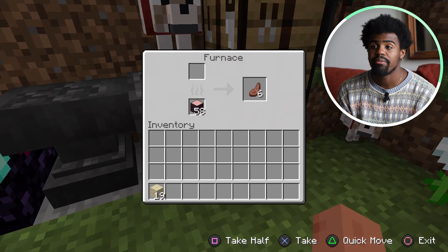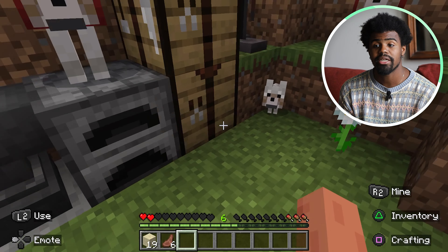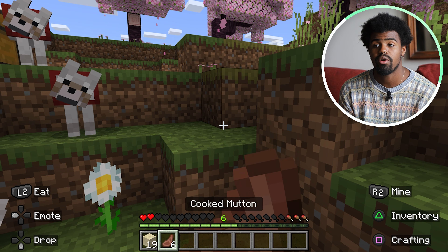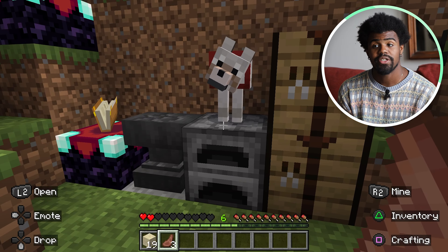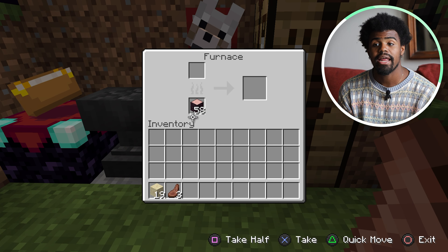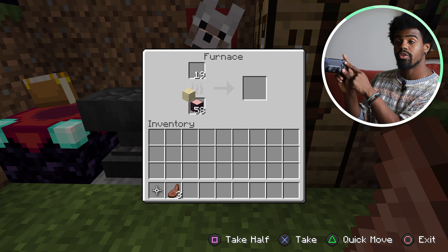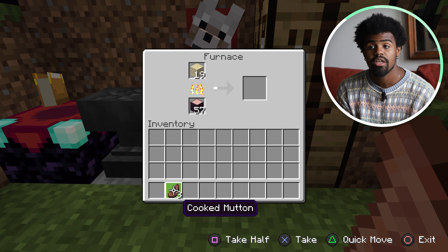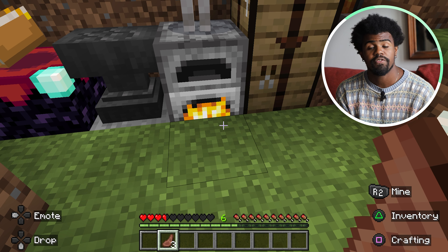I'm going to see what's inside of my furnace. Now I have a fire source already — the cherry logs — and I have some cooked mutton. I'm going to eat that real quick because I am running a little low on my health. I'm going to hit the triangle button just to quick move my entire stack of sand over to the furnace. The way we know the furnace is working is we're going to see those flames lit up inside of the furnace.